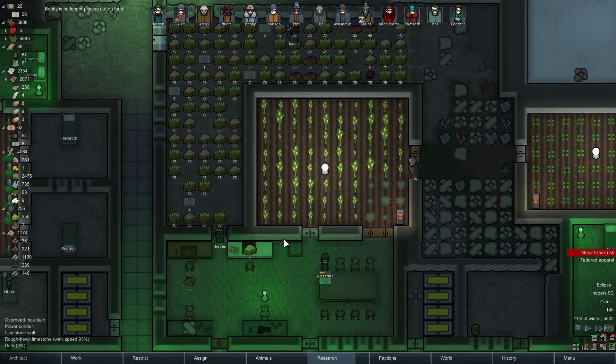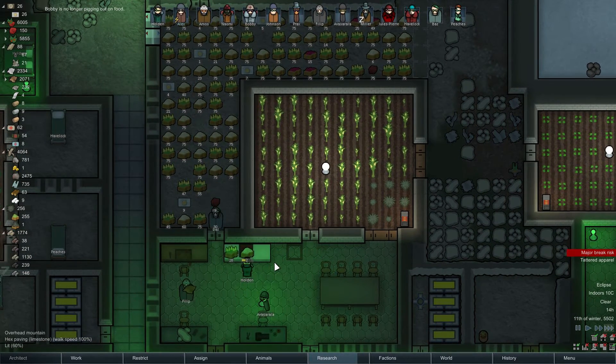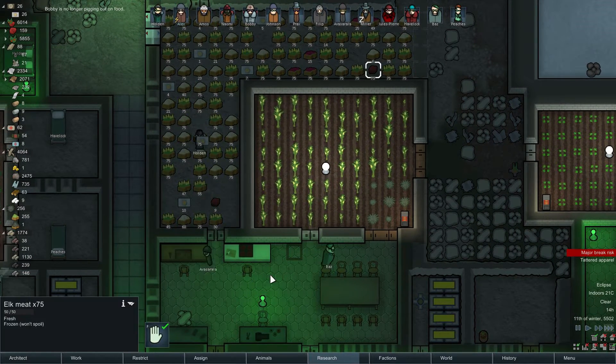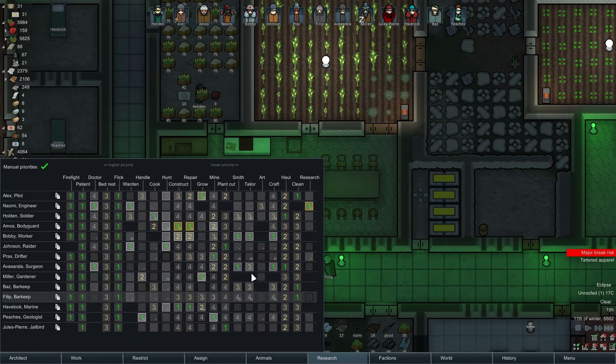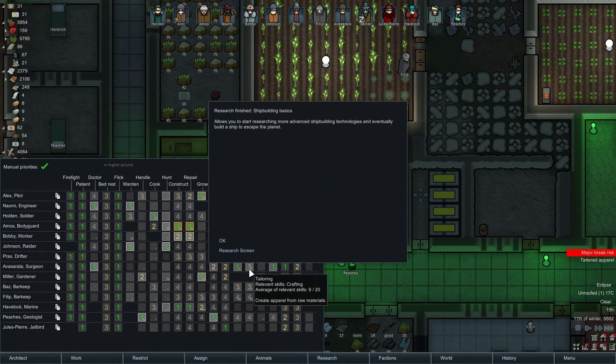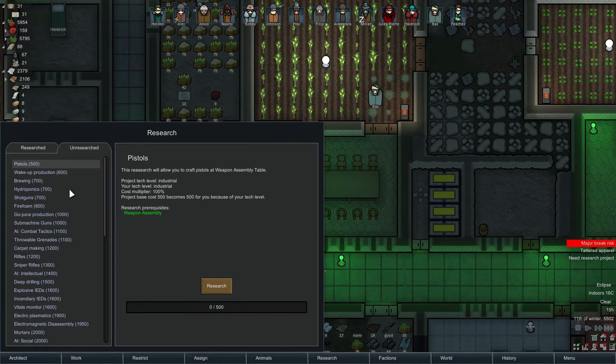I think they're giving Holden a lot of stuff to do right now. We do have some meat now - good. Hopefully he's gonna make the good stuff. Osirala - cheap building basics, okay. Pistols, might as well. Osirala, do you want to do some tailoring? Let's make a couple of parkas.